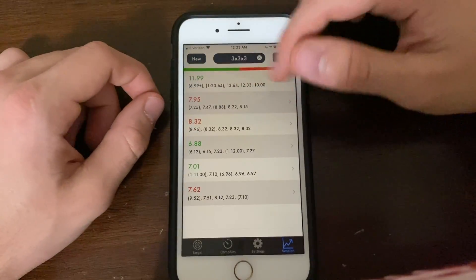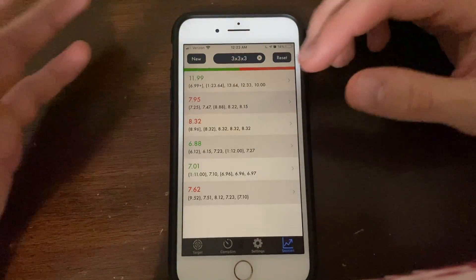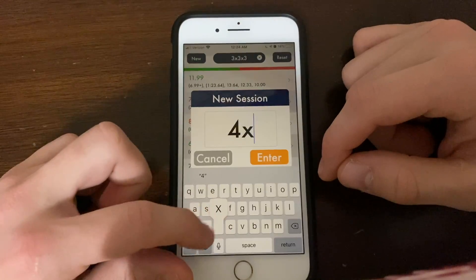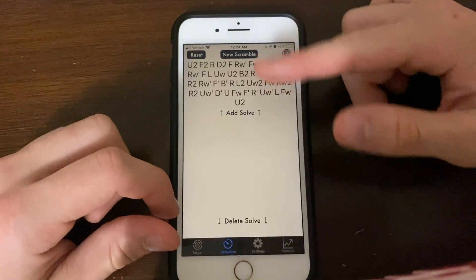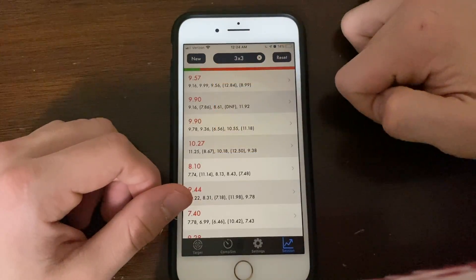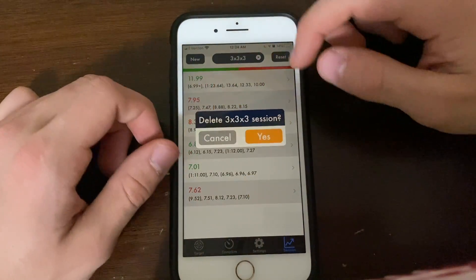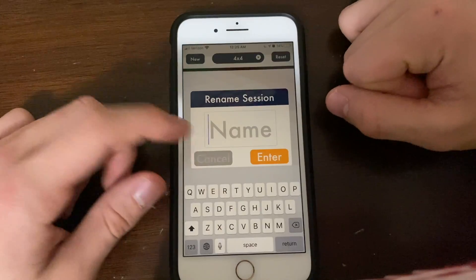It actually has this bar feature here which highlights the amount of wins versus losses. Typically your target's good when it's really pushing you, so 50% is a good amount. Now if you want to create a new session — this is three by three — you just click new, you call it whatever. Let's call it four by four. It's going to start this new fresh four by four session and automatically set your scrambling to four by four because it's smart. If you want to switch sessions, you just tap and choose. Now if you ever want to reset your session, you click this and it would reset your session. And if you want to delete the entire session, you can click this X here — and that would delete your entire session. And if you ever want to rename your session, you just double tap. That's a little small feature.